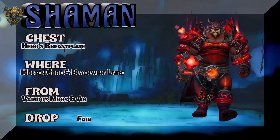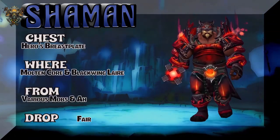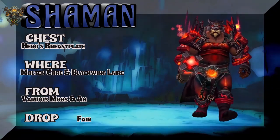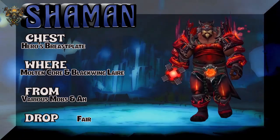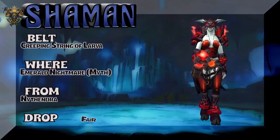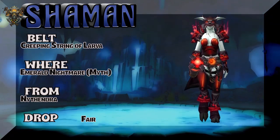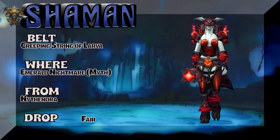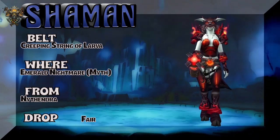The chest piece is bringing you to Vanilla WoW — not WoW Classic. You're going to have to get it out of Molten Core or Blackwing Lair, various mobs — kill them all or just buy it on the Auction House. The Belt is bringing you to Legion — Emerald Nightmare Mythic version. Nithandra is the boss, dropping the Creeping String of Lava. Huge lava theme working here.